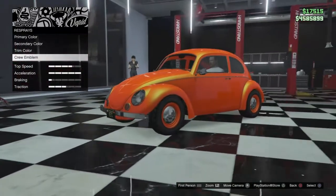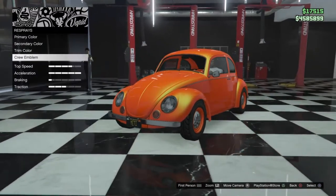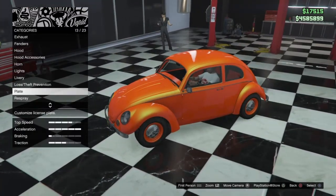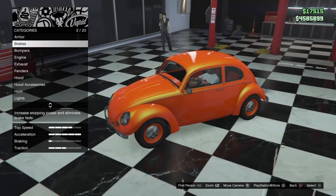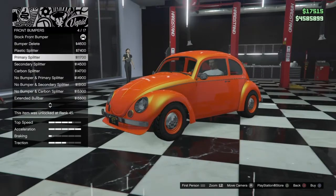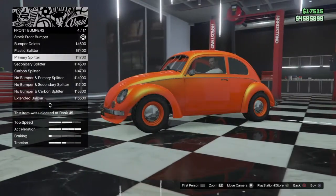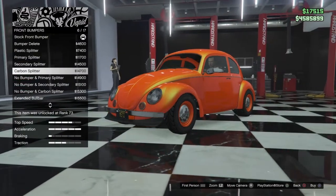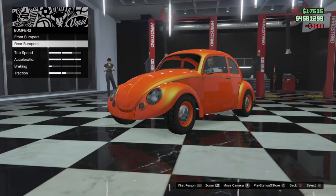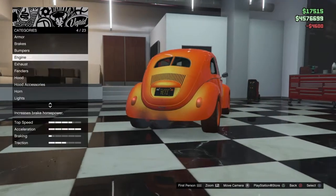The stock tires are your crew color so those might stay on too. I really like this car as it is, but we have to change stuff to make a video out of it, right? For the front bumper, I'm not a big fan of the splitters, so let's just do the bumper delete option — delete the bumper altogether.